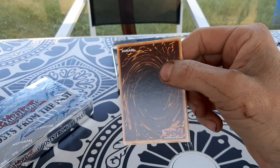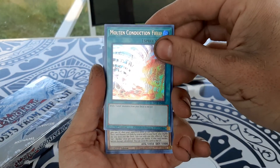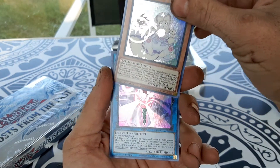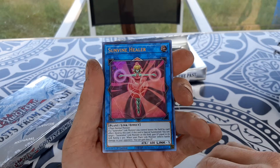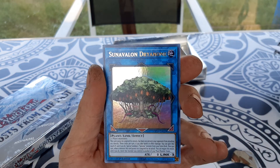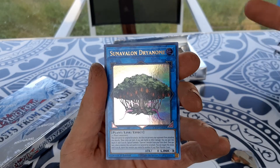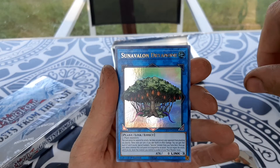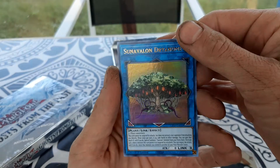This pack opened pretty nicely. We got Recover, Molten Conduction Field, a Fairy Tail card — Roshka. Oh, we got a Sun Vine Healer — Link 1, only 600 attack, requires one Plant normal monster. There aren't a whole lot of those so hopefully they gave us more. We got a Link 3 Plant — oh, we got Sun Avalon Dryas. For those who don't know, this is basically that tree fully bloomed. There's actually a lore on this — I think Crush Cards may have covered it. Just look at how beautiful that card is. That was box number four.